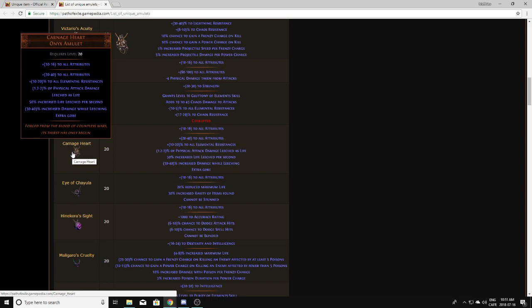What you want to be looking at for Carnage Heart to be worth anything: 35-plus all attributes and 17-plus all resistances. Physical attack damage leeches life is not that important but okay. The 38-or-so percent increased damage while leeching is also pretty good — it's an important stat because melee users like Slayers always use this, and since they're always leeching, they're always getting a good damage boost from it.